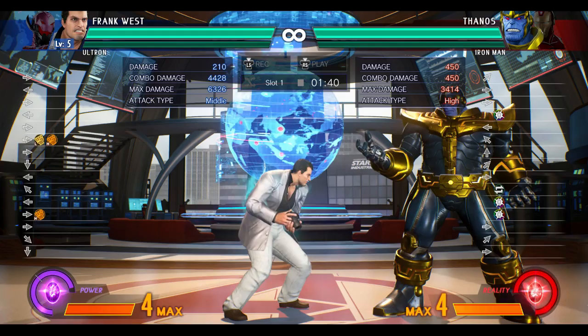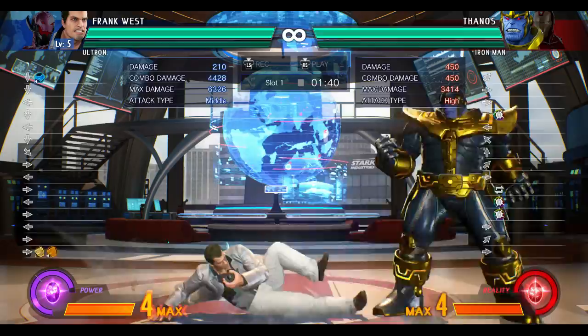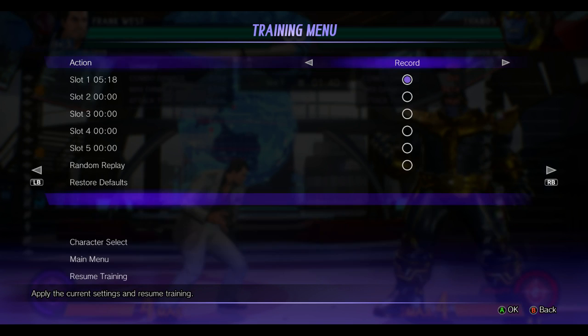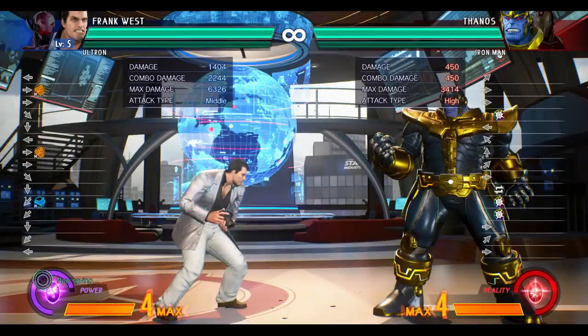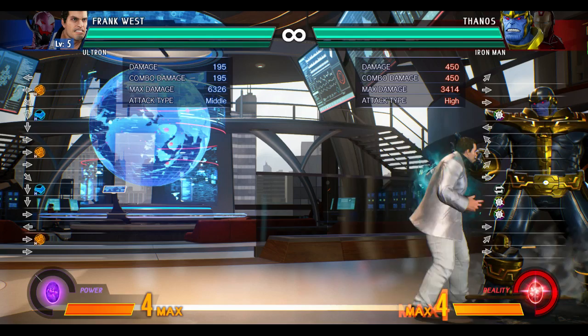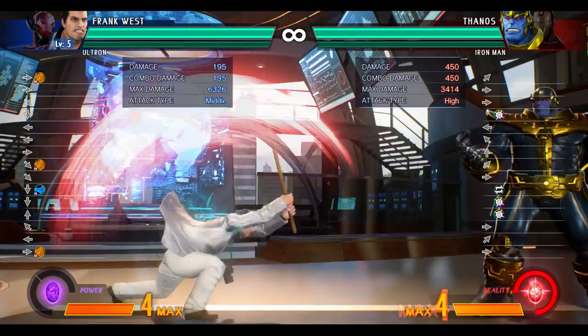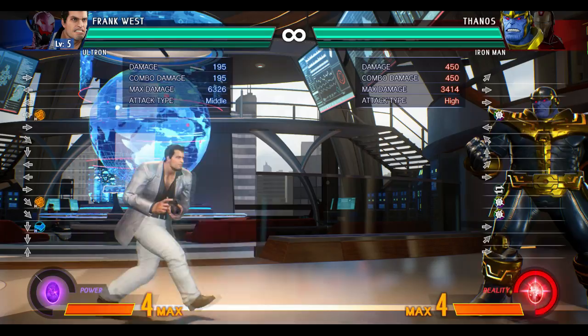Frank has the circle forward heavy punch on the ground. So when you get into a last-character situation and your opponent's crouch blocking, you can do one of those overheads — they're going to block low because they know you want to slide, and then you can go with the overhead and mix them up. Let's get the dummy to block low only. I catch people with this all the time online — I'll just slide and then go into the overhead. I think it's an overhead, but it's showing mid right now, so I'm not quite sure.